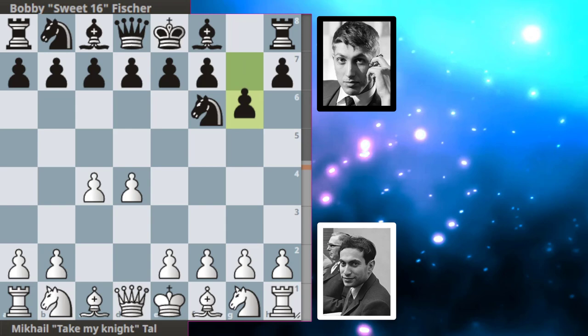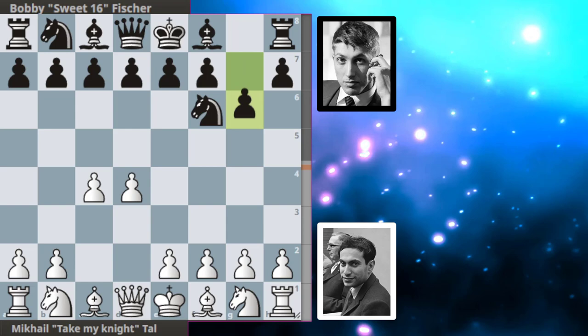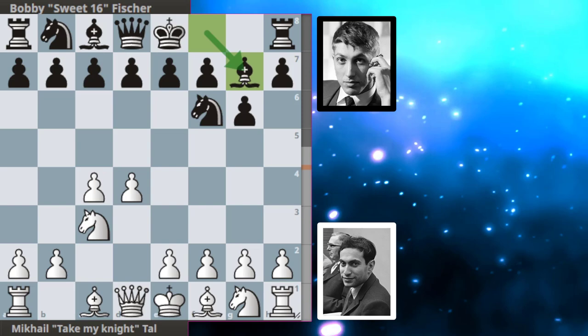Tal opens with d4, Bobby with knight f6, then c4, g6, and knight to c3 from Tal. Bishop to g7 from Bobby, and we have the King's Indian on the board.